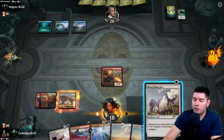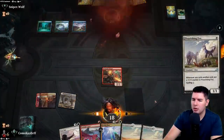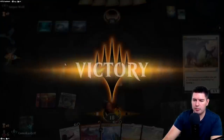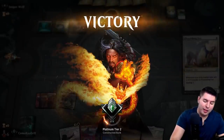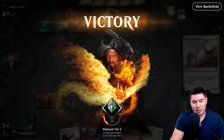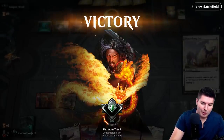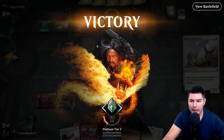We found a Flourishing Fox and the opponent scoops. I don't think we played that perfectly, but we did have Footfall Crater and Flourishing Fox, which means we have trample on it, and if they don't have removal it's good game. We'll take it.